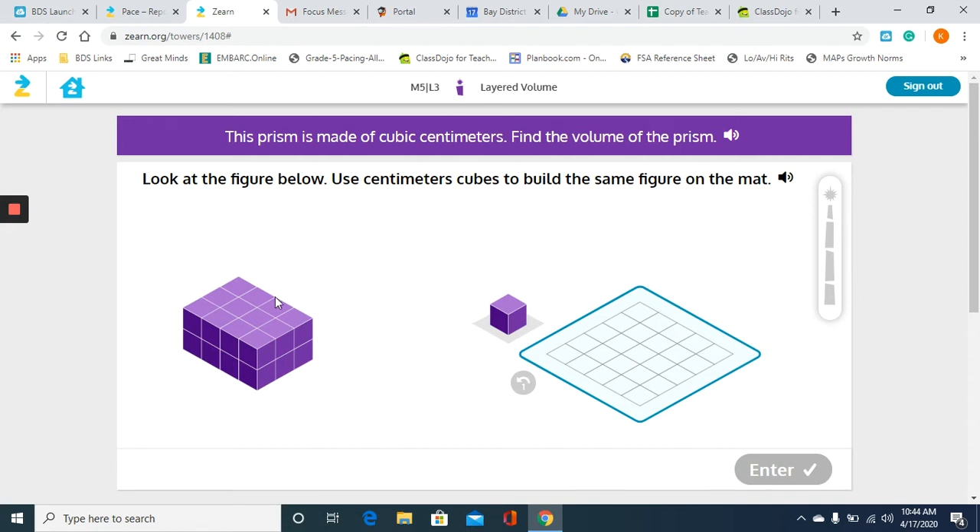First, I'm going to look at the prism they've given me and see exactly how many cubes are in this layer. So we have one, two, three, four, five, six, seven, eight, nine, ten, eleven, twelve. So I have twelve cubes in each layer and you can see we have two layers.